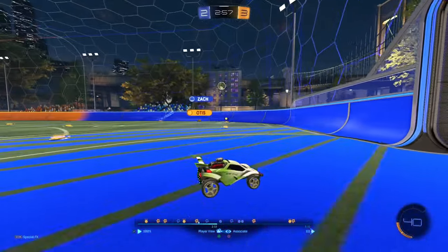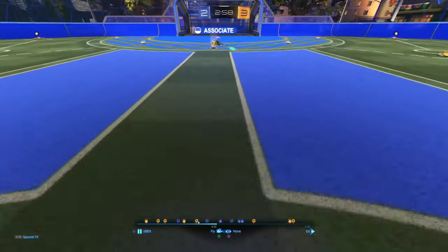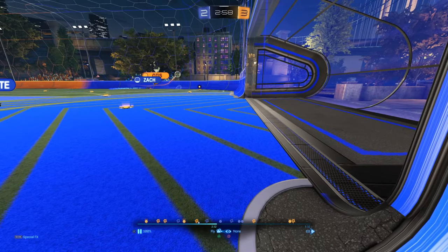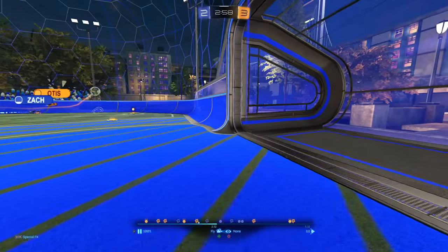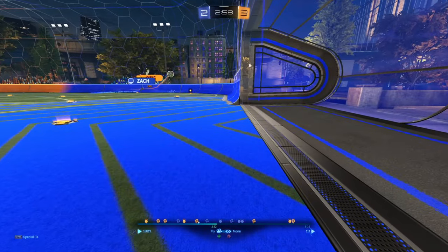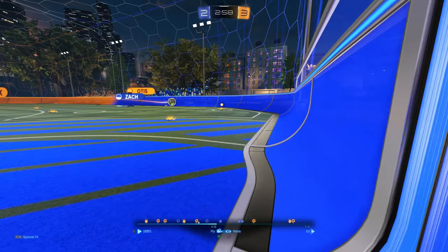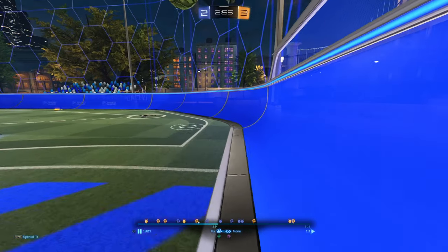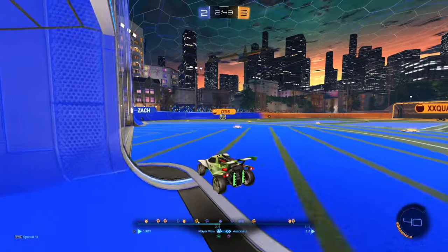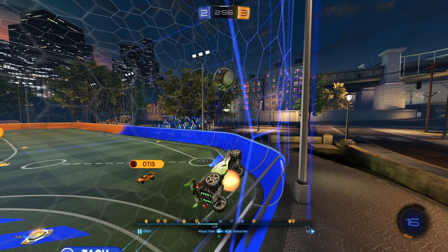This rotation isn't ideal. Instead of driving this way and picking up 36 boost in a poor position, why not get that 36 going this direction and put yourself parallel with the goal line, where you can defend from a much better spot? It's way harder to save when you have to spin your car around in the middle of the field. If you took that route, Otis turns away and you catch the ball right there — full possession instead of giving it away.